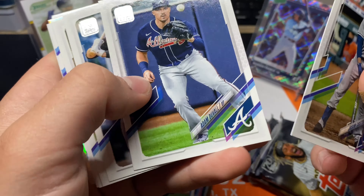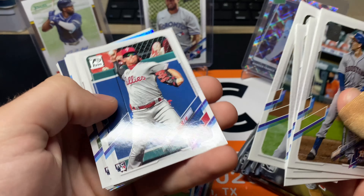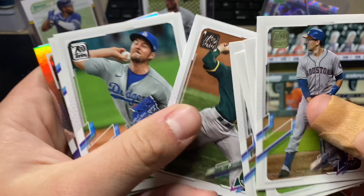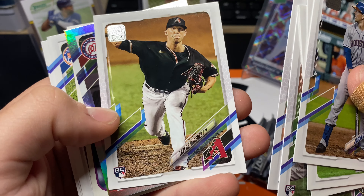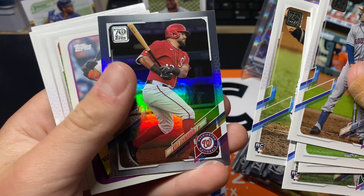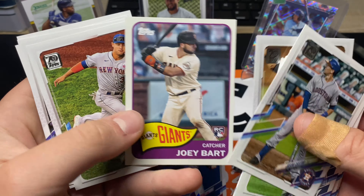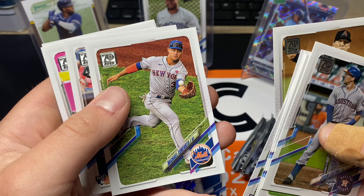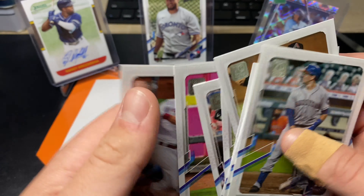We got a Rainbow Foil in this pack — Adam Duvall, Justin Upton. We got Mickey Moniak, I think he's a decent one. Trevor Bauer — we don't talk about him anymore, he's not a good guy. Taylor Widener. And a Kyle Schwarber Rainbow Foil — he's going crazy, so that's a decent one right there. Joey Bart, Ricky insert, Jared Oliva, Marcell Ozuna, and Adam Haseley.